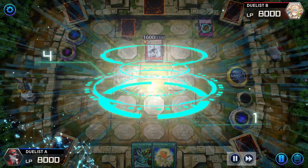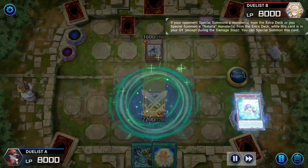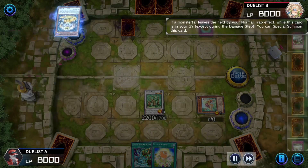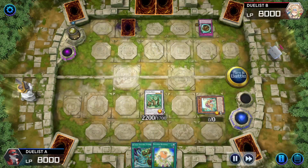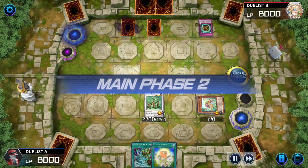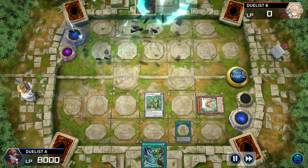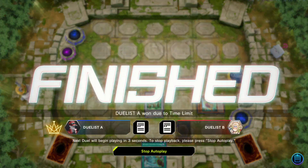Sink their monsters together for Naturia Beast — when did you get an animation? Mole Cricket was sent to the graveyard, summons itself. Moves to battle, swings; opponent banishes Big Welcome to bounce Ariana. Stobi Torby and Welcome Labyrinth activate from the grave through the monster leaving the field by a trap — Welcome sets itself, Stobi Torby summons itself. Beast swings over Stobi. Sets a card; opponent activates Trap Trick sending away Destructive Daruma Karma Cannon, sets a new one. Duelist B lost due to time.